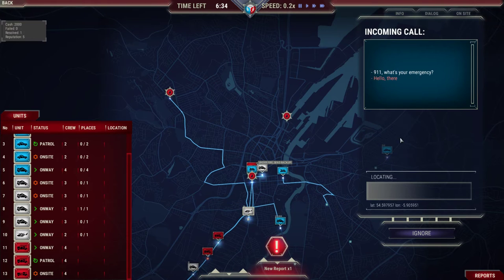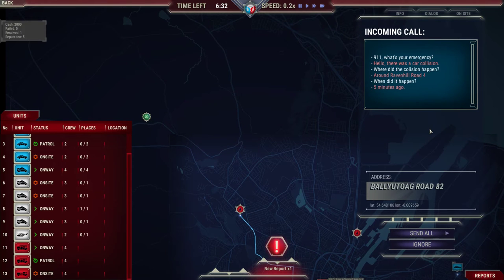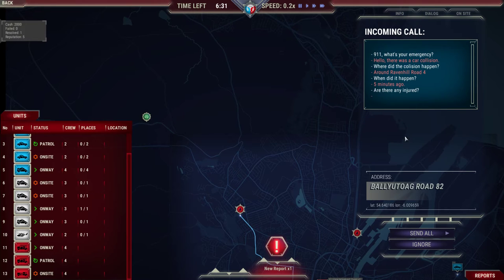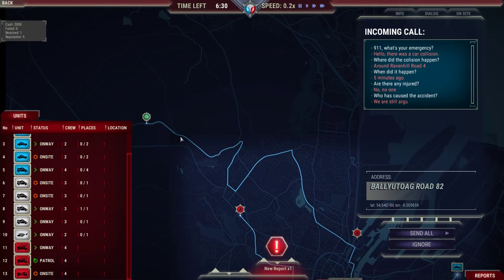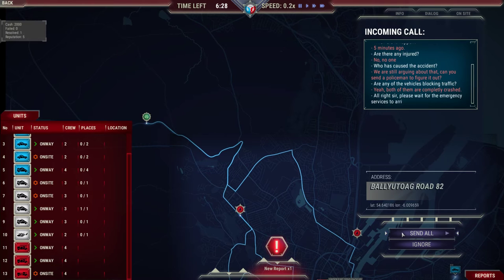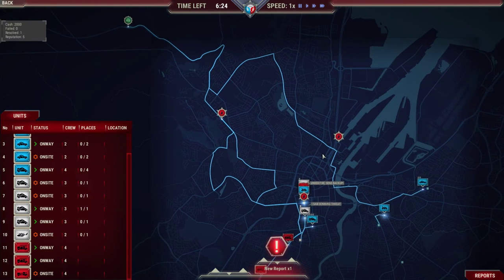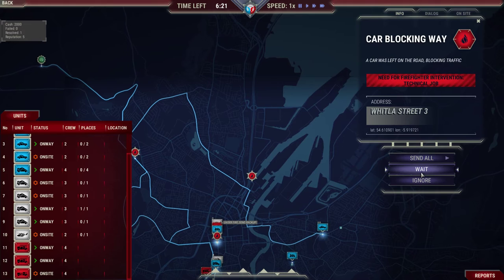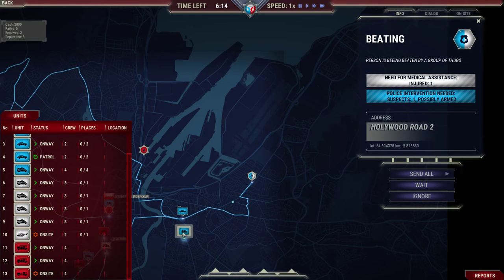Another car collision — where did it happen? Around 3333, five minutes ago. Are there any injuries? No, no one. Do you know who caused the accident? Can you send the police to figure it out? Are any vehicles blocking traffic? Yeah, both of them are completely crashed. I mentioned it last episode, but don't stress too much if you see street names that don't match up to actual real places — that seems to be pretty broken in the current build. There will definitely be some streets that come up in the wrong spot.